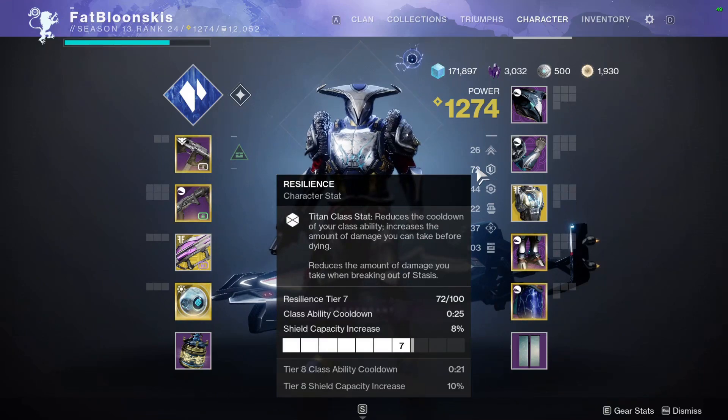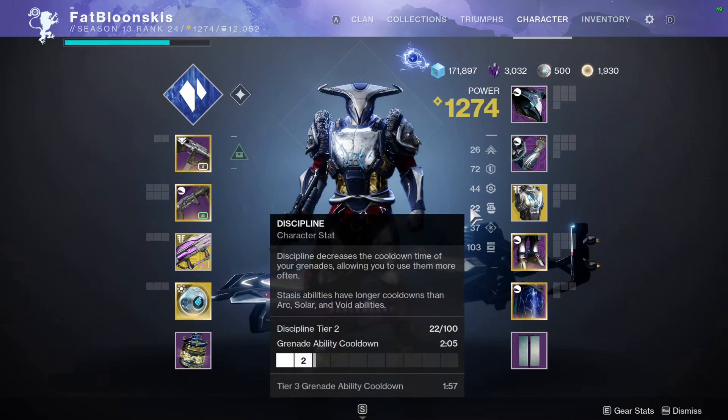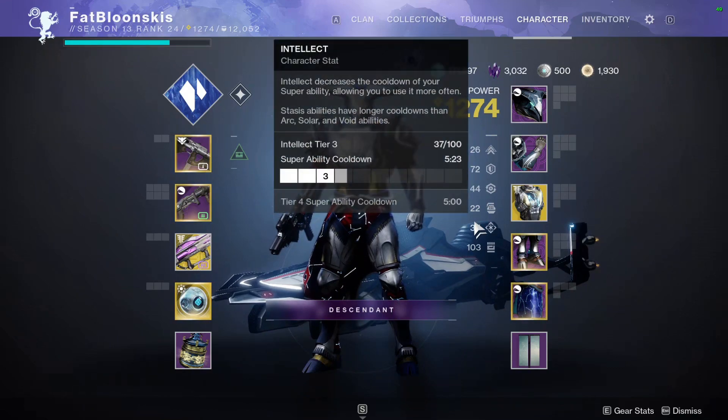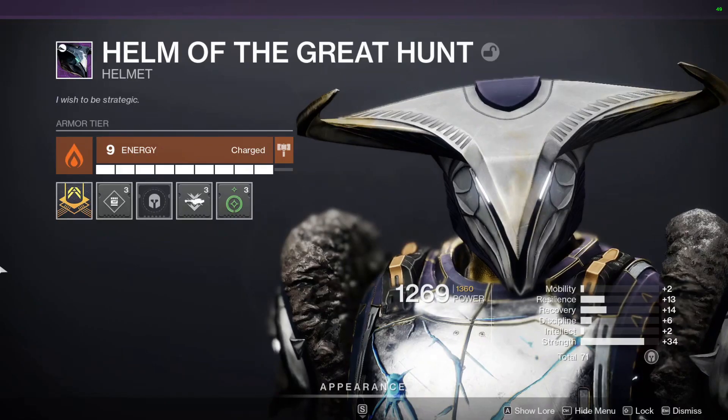For my stats: 26 Mobility, 72 Resilience — my Titan cooldowns are on a 25-second cooldown. 44 Recovery — I wish this was a little higher, but I was trying to get that 100 Strength stat. 22 Discipline, 37 Intellect, and 103 Strength, which means my melee is on a 32-second cooldown. But with Tectonic Harvest it's going to come back a lot faster.